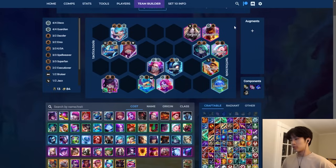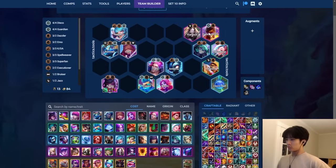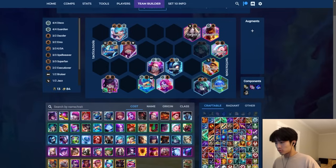Ideally from this setup, Karthus requires holding Lilias and TF requires holding Namis and Tarics. Each comp is a one-cost check and you need to recognize which one your spot is better for and which one is better in the current lobby. If Twisted Fate is extremely contested, maybe pivot into Karthus-Viego-Akali. If that's contested, maybe pivot into TF and itemize slightly more towards TF. The main thing is TF can't really use bruisery items whereas the Karthus comp can because of Viego.